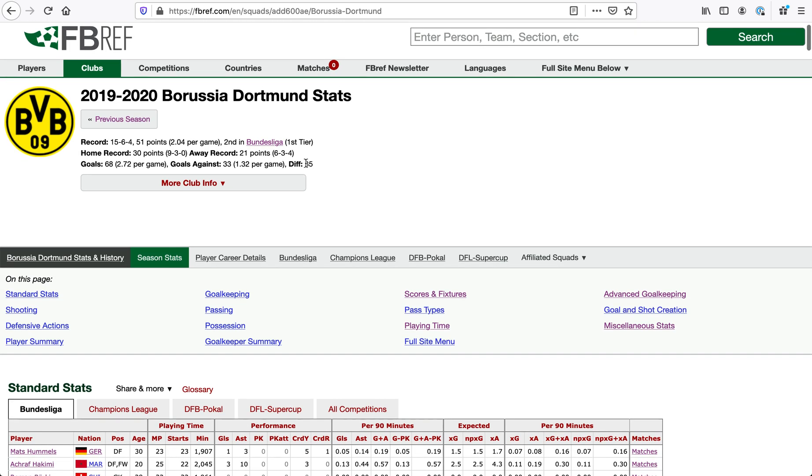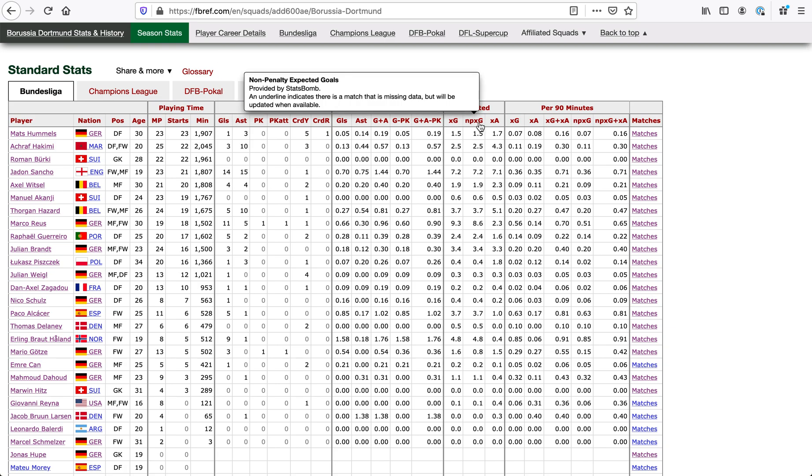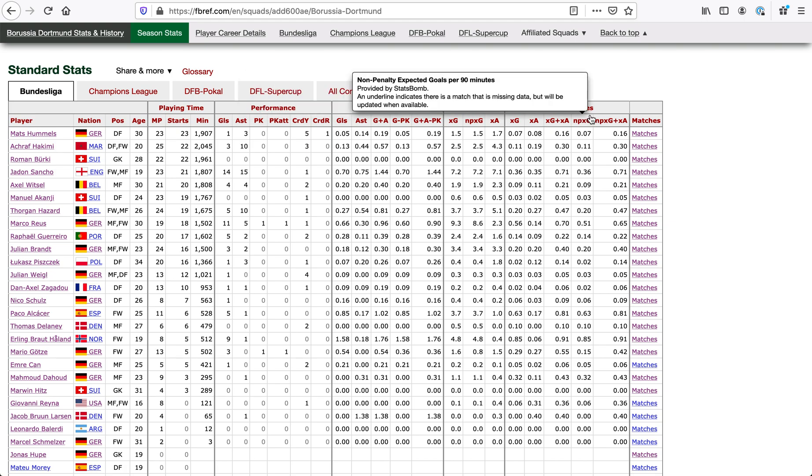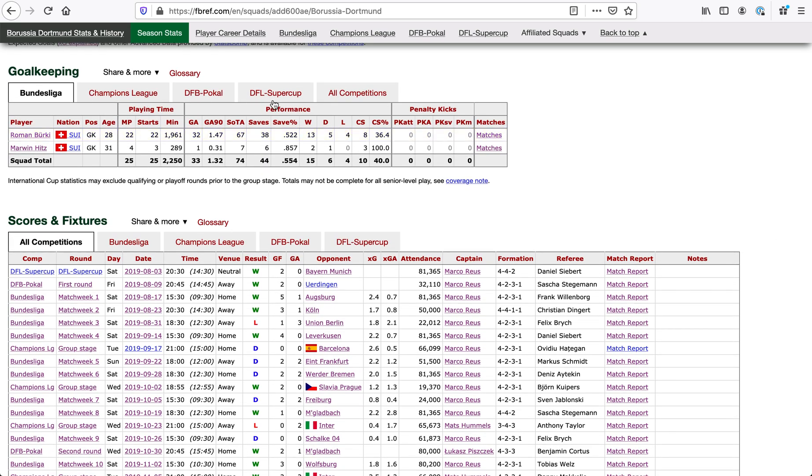This is the current season's club page. We've got standard stats, which has general playing time, your goals, assists, and cards, and those things per 90. Then you've got expected goals from Statsbomb — that's XG — and this is with the penalties taken out, and expected assists, and all of that per 90. You've got your standard goalkeeping: playing time, basic performance with saves, save percentage, and any penalty kicks that they faced.